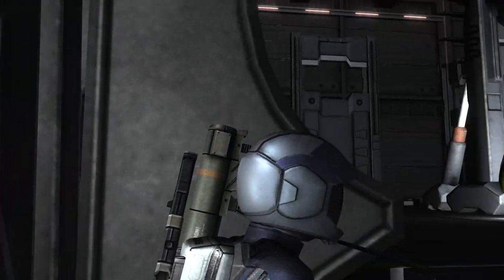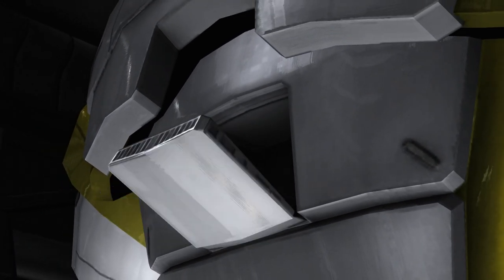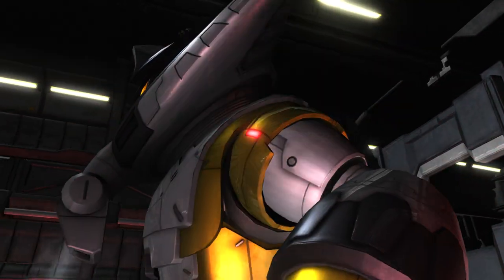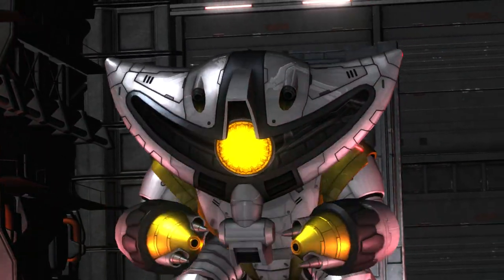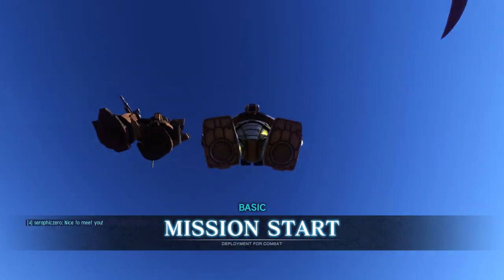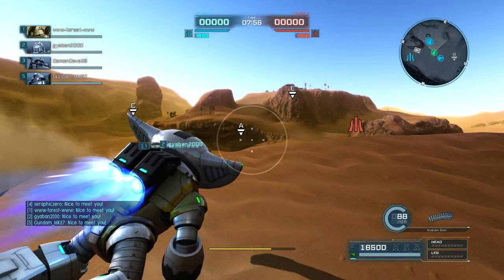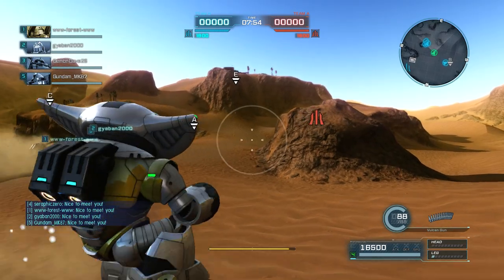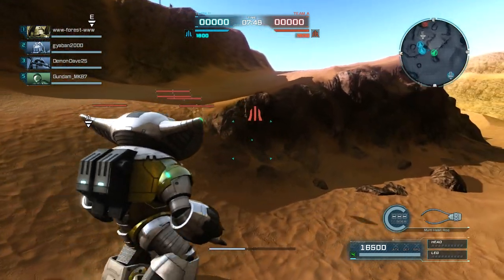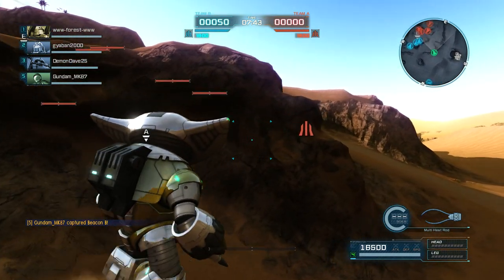Greetings sirs and madams, I'm SeraphicZero and we're playing Gundam Battle Operation 2. This is a 350 cost match in the desert and I'm using my level 3 AgaGai. This thing has a bit of a frustrating reputation — this is like my third time using it and I really don't know how to use it very well. The desert is usually quite a difficult map for stealth suits, so I'm going to waddle my way around the center mountain using this wall as cover.